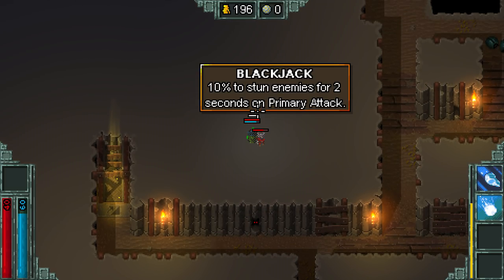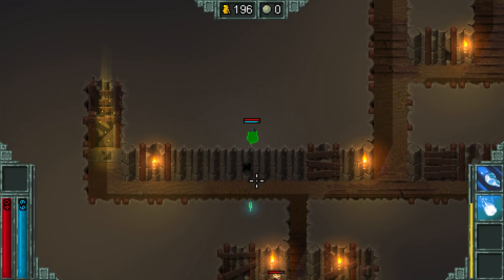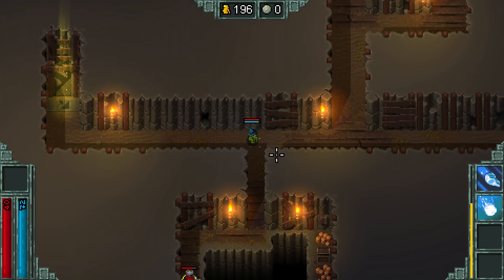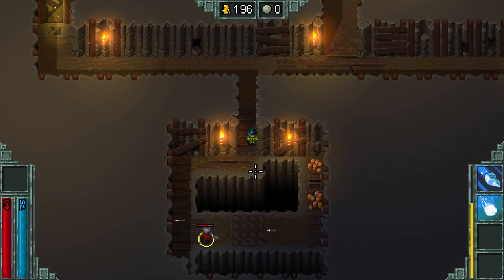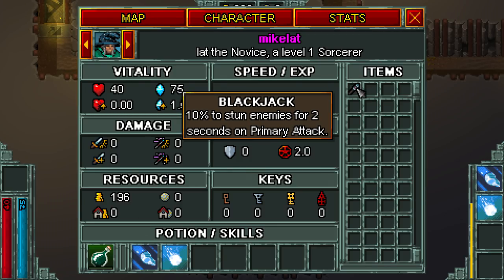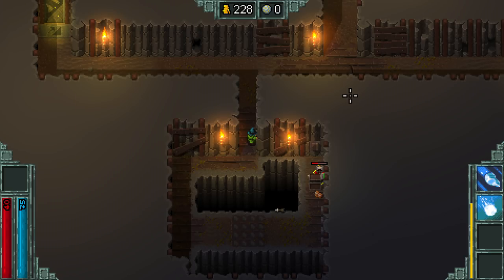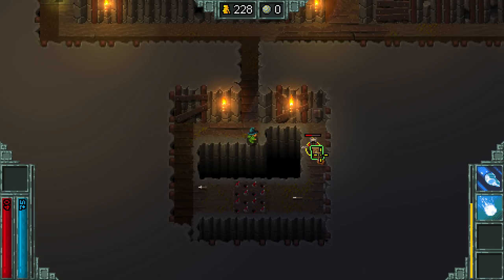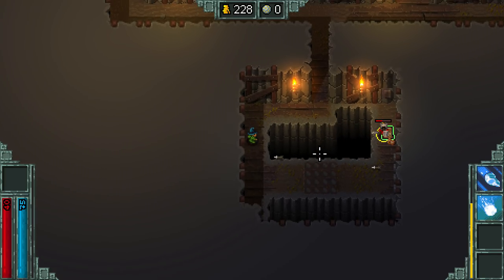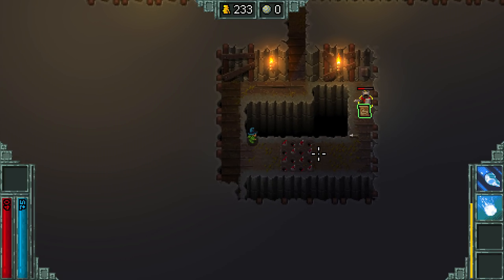Blackjack — I get it, it's chainmail. I'm in the front anyway, I'll take it. Wait, I found chainmail. Yeah, I found a blackjack. I just have an item that's a blackjack. Staff of Unstained... it's a Staff of Unstable Casting.